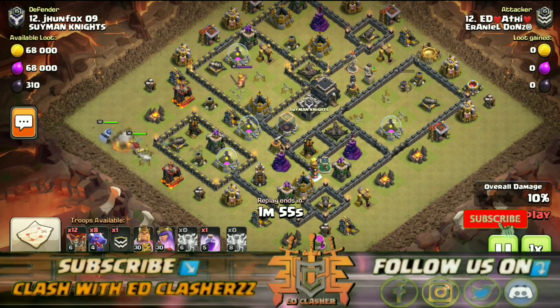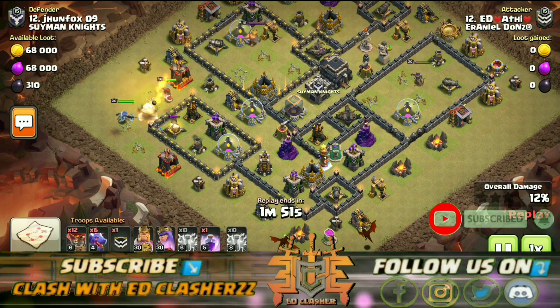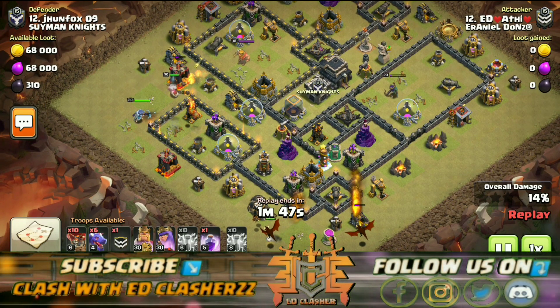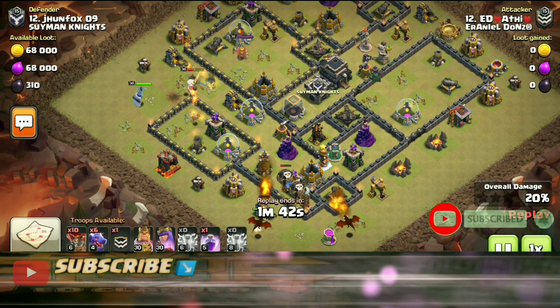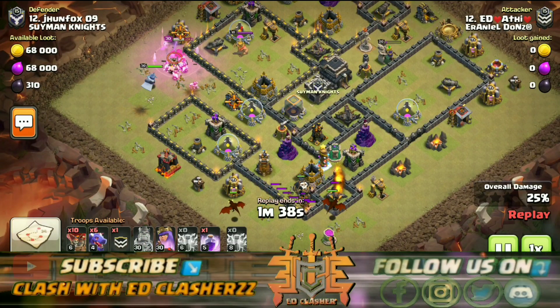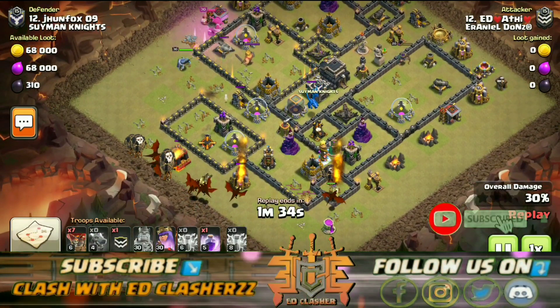Let's see where our heroes can be used and where the 2 air defenses are located. On the right side of the front, we deploy at the right level to target those air defenses.